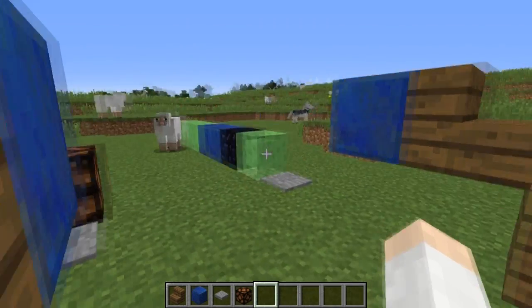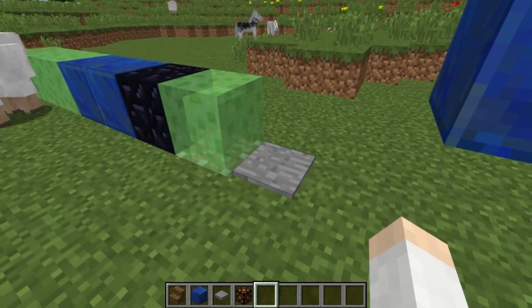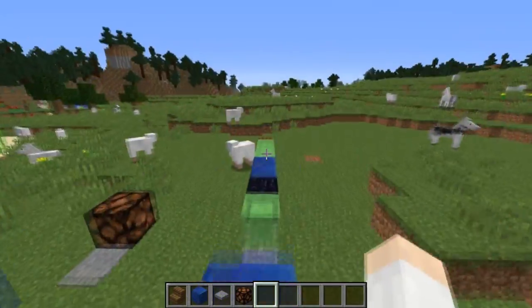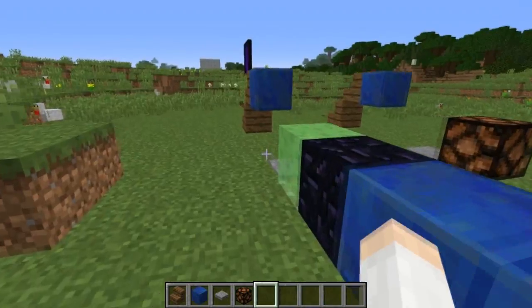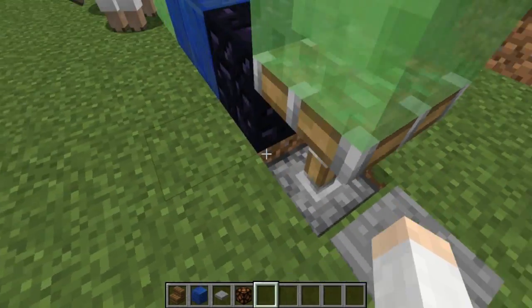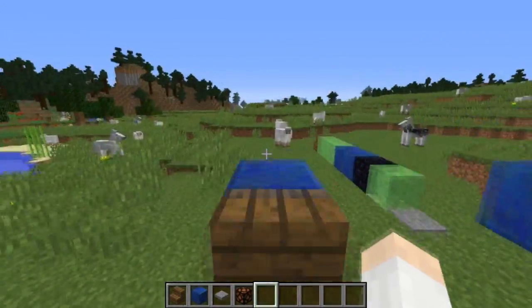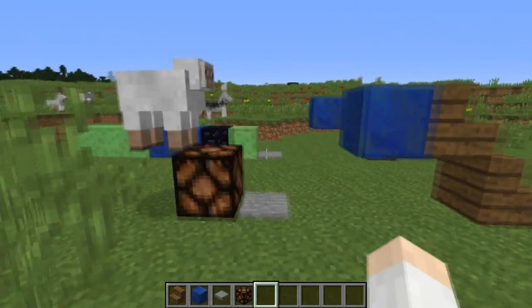If you sprint off a structure onto a pressure plate, you get some really weird stuff happening. Apparently you can land on both the pressure plate and the slime block — or whatever other block you choose — at the same time. You're not supposed to be able to do both. It also works for stuff like lamps — you saw the lamp turn on there.